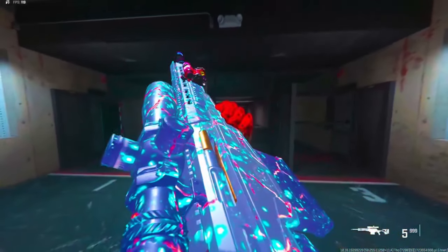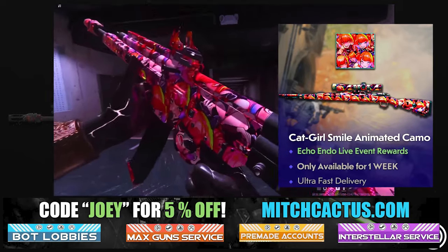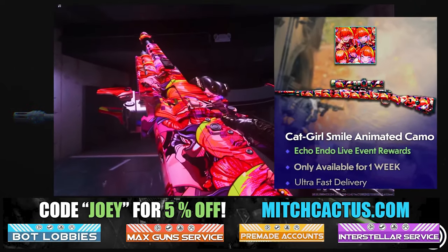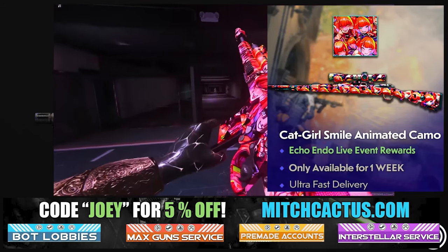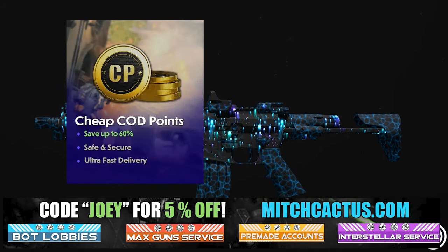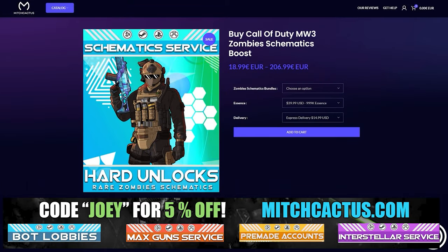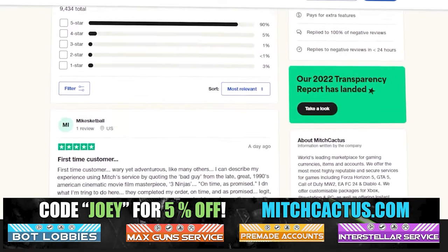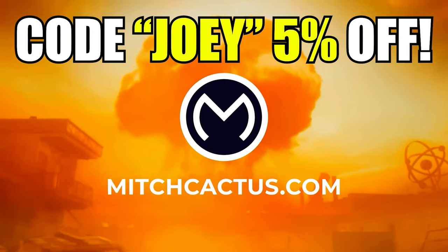All you need for this one is to unlock the cat girl smile camo. If you don't have time to do that, you can check it out at mitchcactus.com to go and unlock that. He's got everything there that you need to unlock it for you legitimately, which means you don't have to spend time doing the event — they can just do it for you straight away. You can also get COD points, the nuke skin, bot lobbies, and all other services they offer. Check out over 15,000 customer reviews on Trustpilot. Use code Joey for 5% off.